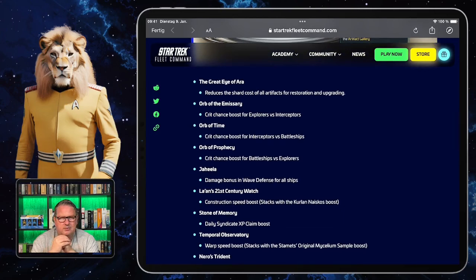The Guardian of Forever reduces true critical damage taken, and the Book of the Kosst Amojan gives a hull plating boost for all ships. You'll remember that book from the final episode of Deep Space 9, where Kai Winn almost released the Pah-wraiths using it, and Sisko threw Dukat and the book into the fiery pits of the fire caves. So there's a lot of Deep Space 9 content here, even though we're in the Zindi Expanse for Enterprise Part Three — sometimes their choices are quite confusing.